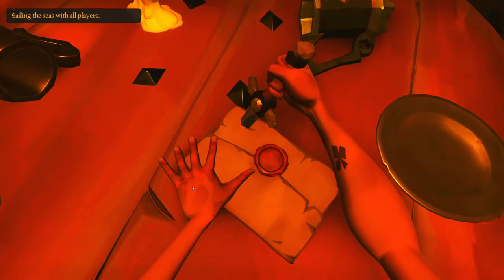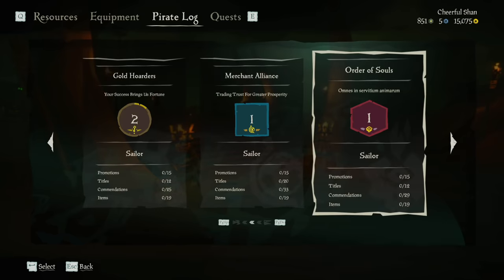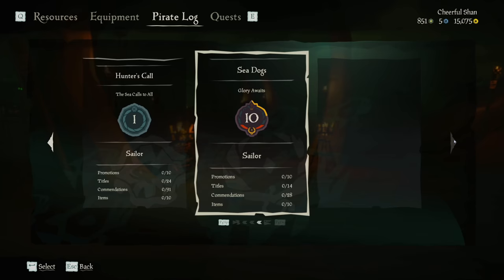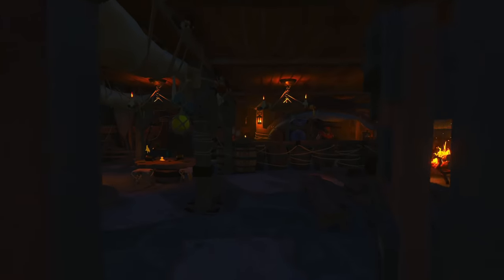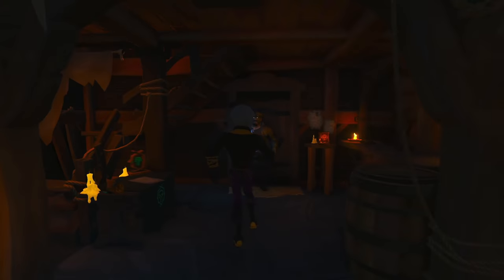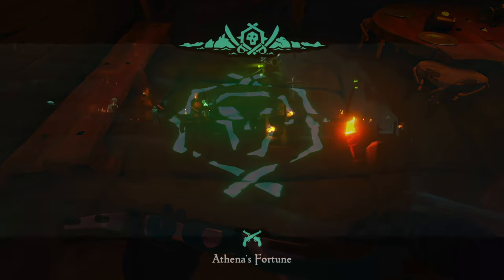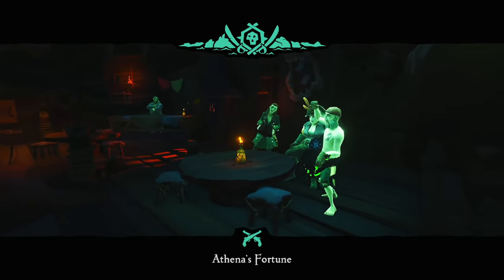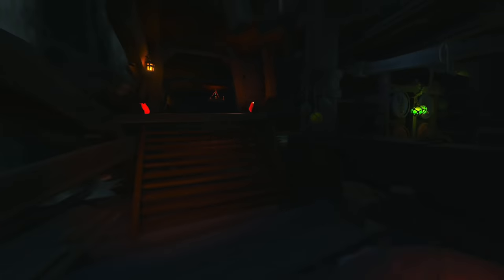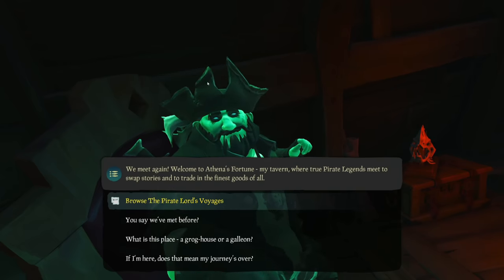If you are a new player, you can still complete all these voyages by having a pirate legend get you the voyage. As soon as you sell your very first legendary item, it will unlock your Athena Reputation tab, where you can see all Athena required commendations. However, almost all these commendations still require you to be a pirate legend for them to count. After reaching pirate legend — which is level 50 in at least 3 of the factions — you will go to the Mysterious Stranger available in every tavern and accept the Shanty of Legends. After that, you will have access to the legendary hideout by playing the Shanty by the stairs. Down there, after visiting the Pirate Lord — the same guy you met in the Maiden Voyage — you can purchase the regular and Ashen Athena Voyages. Keep in mind, this is currently random, so there's a chance you might not see the voyage you want until another visit.